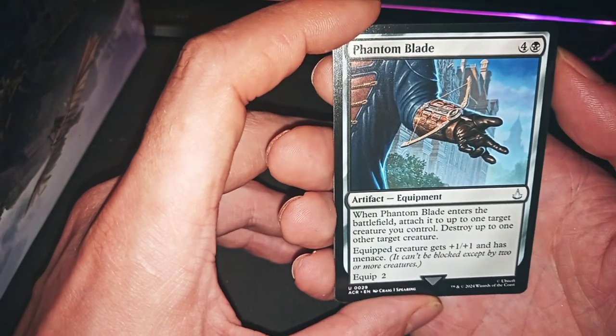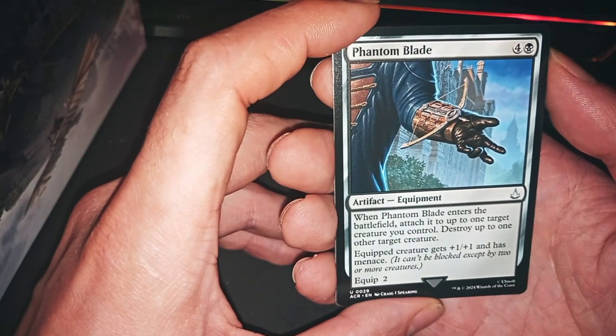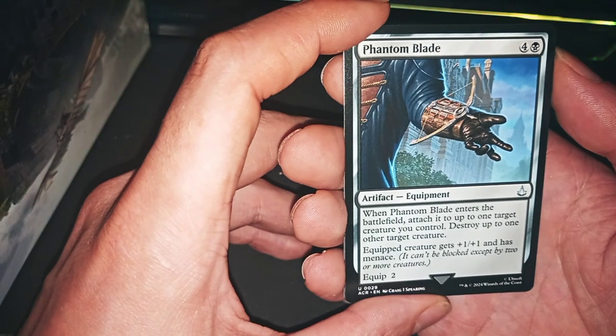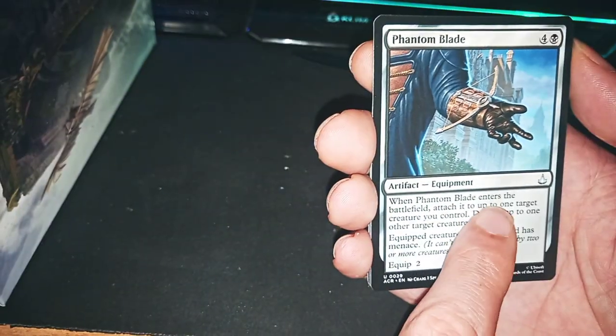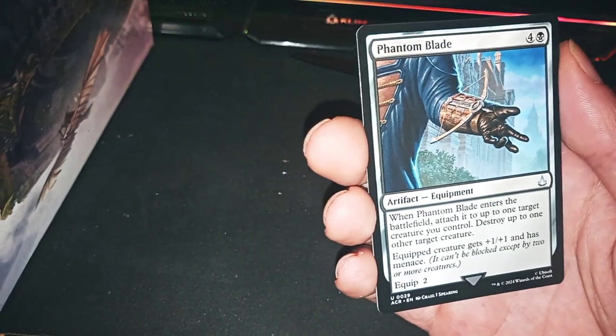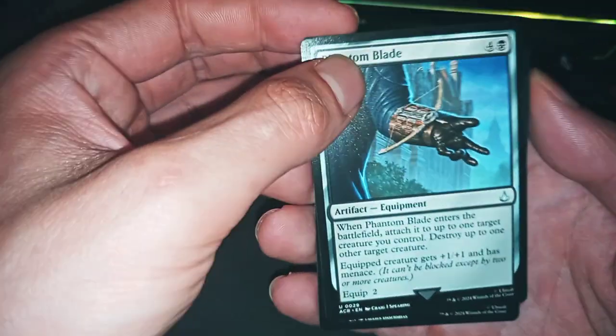The second one: deal damage to one other target creature — five mana. Seems good. You also need to attach it to have the second effect. The second one is good — it's good for five mana: removal with a +1/+1 and menace. I don't know, maybe.